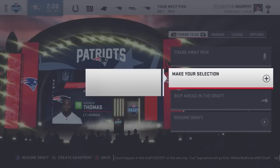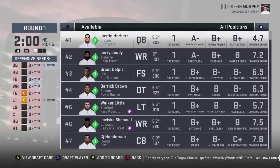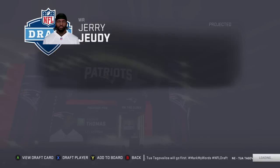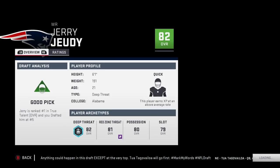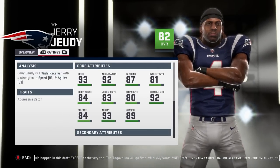I just haven't found a good draft class I like using — that's basically why I do these videos, to try to figure out which draft classes I want to use. Now let's get Jerry Judy. After a few picks we're just going to start rattling them off — 82 overall, quick development, 21 years old, 93 speed, 92 acceleration, 87 catching, 81 catching in traffic.